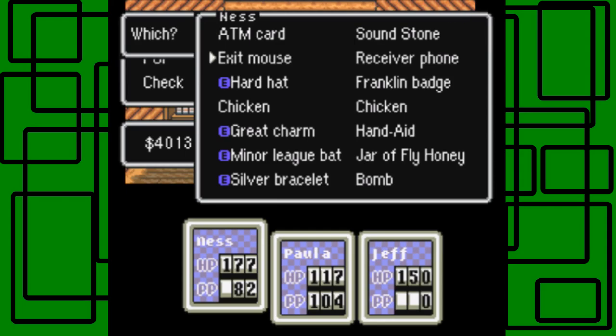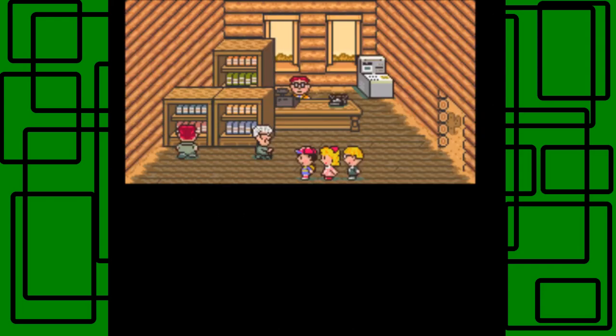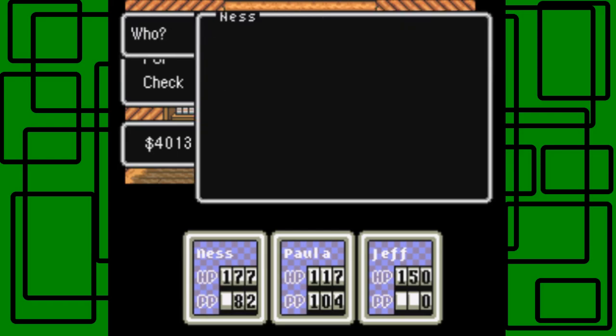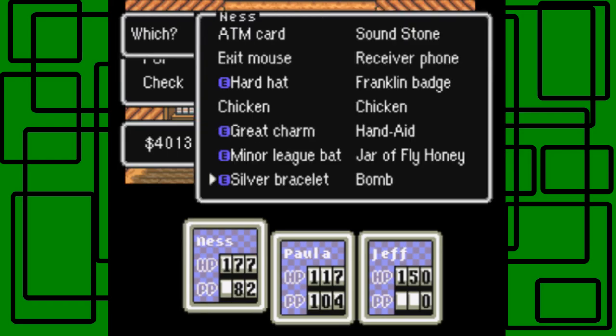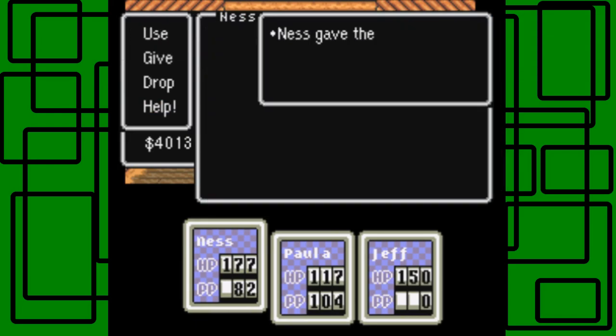I want to actually give the bomb to Jeff, because Jeff has at least one space in his inventory to upgrade his items. I didn't mean to use it — my bad — I meant to give that to Jeff. There we go.